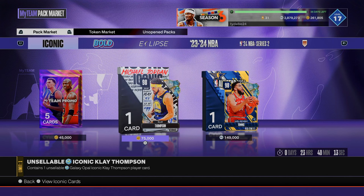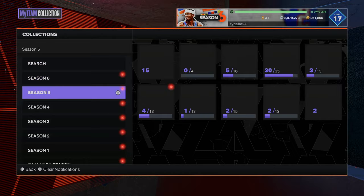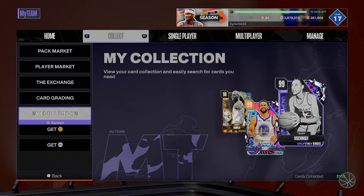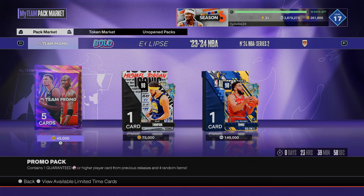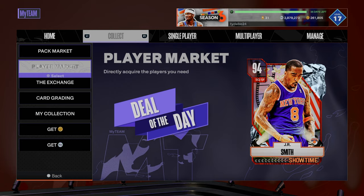Last time we saw a galaxy opal there was a pink diamond in the pack market, at least that's where I'm thinking. I don't remember the last galaxy opal we've seen for MT, or if we've seen one yet — which is a big step in the right direction. He's the first one in the pack market directly buyable for MT.